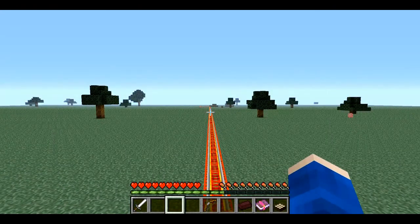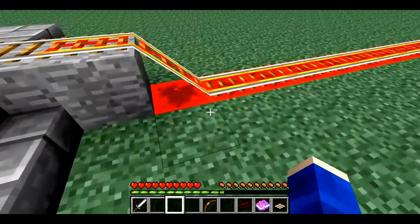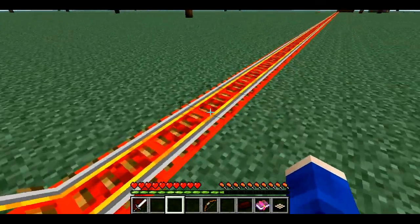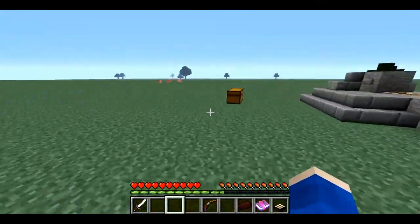All we're using is the work-in-progress blocks, which are called the hoppers, and I'm handily using these redstone blocks for the tracks. This is not something you need to do, but I find it very handy.